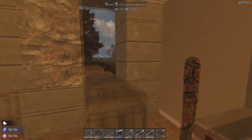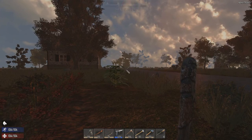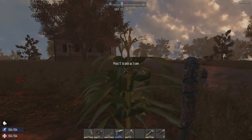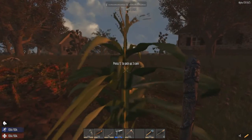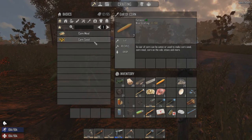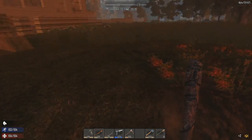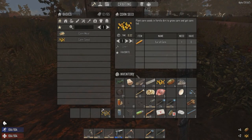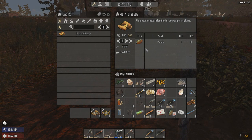Alright, got the stuff put away - we gotta hurry because it's getting dark. So let's pick - can we pick one more? Damn it, no we can't. So we'll just pick the top one. Corn seed - craft. 30 seconds, damn it. Alright, let's pick the potatoes. Tomatoes - potato seeds.